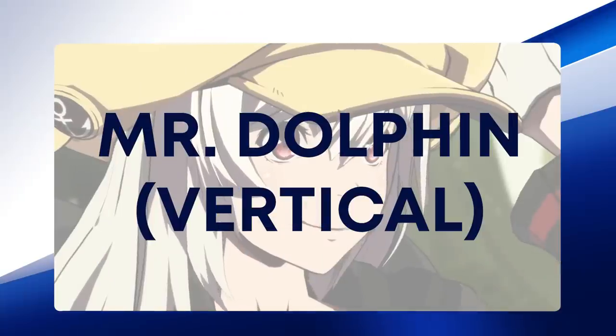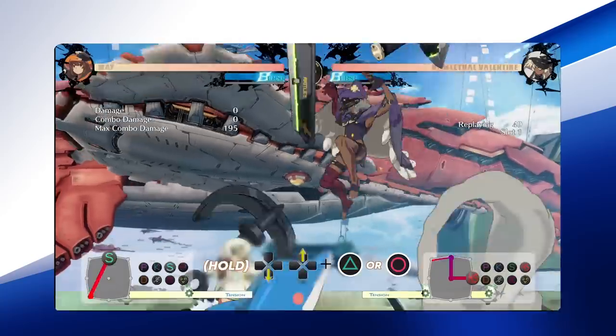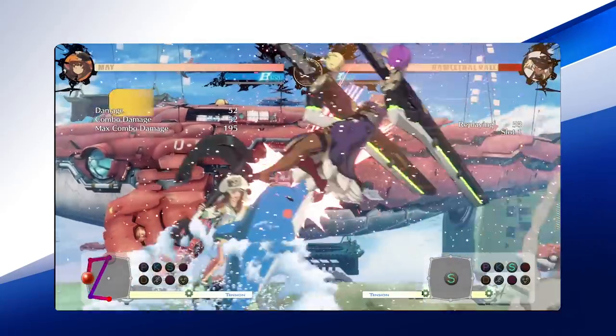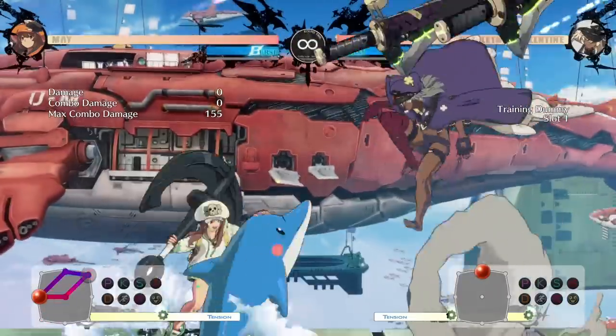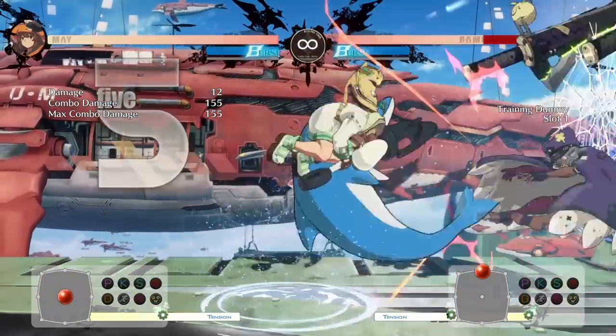Vertical Mr. Dolphin acts as an anti-air from different ranges depending on which version is used. Slash Vertical Dolphin is fast and can anti-air opponents jumping in quickly and closely. Heavy Slash Dolphin is slower but travels a greater distance and can work as a longer-range tool to disrupt airborne foes. After Vertical Dolphin, Mei is free to act in the air on block or hit with another attack, air dash, or double jump, causing much confusion for the opposition.